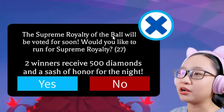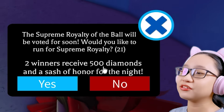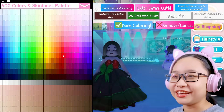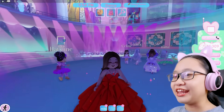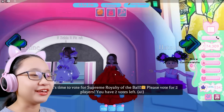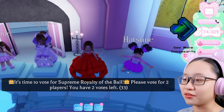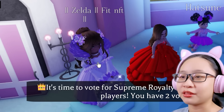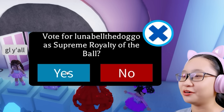The Supreme Royalty of the ball will be voted for soon. Would you like to run for Supreme Royalty? Two winners receive 500 diamonds and a sash of honor for the night. Yes, I'm so gonna win! Wait, I have to dress up. I need to look fabulous. I'm just gonna make it all red — now people will vote for me. Look at me, I'm beautiful. Look at my beautiful red dress. You should definitely vote me. It's time to vote for Supreme Royalty of the ball — please vote for two players, you have two votes left. I'll vote for this person, Zelda. And the penguin!